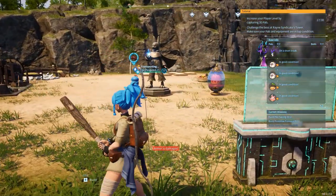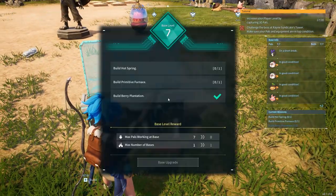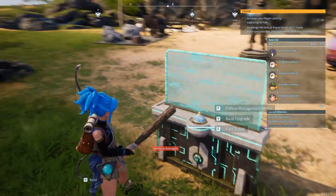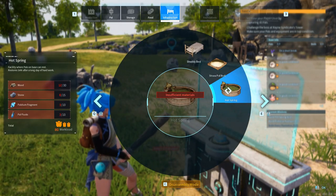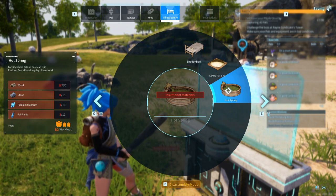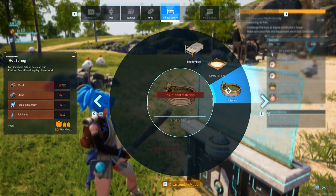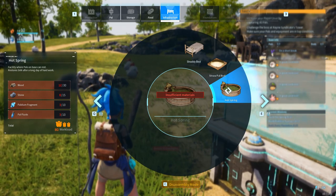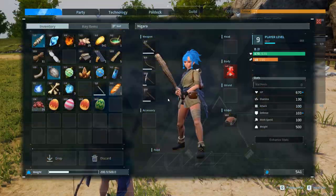Everything is kind of working. The next thing we need for a base upgrade is a hot spring — basically just to make all pals happy so they can relax. The problem is pal fluids — I'm not really sure how to get those. I'm also missing some materials: stones, fragments, and some wood. Pal fluids are kind of a problem currently.